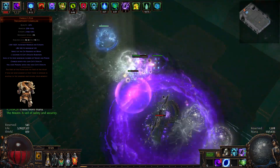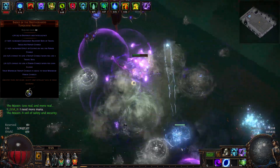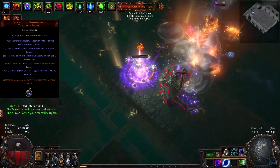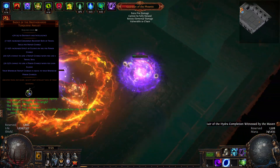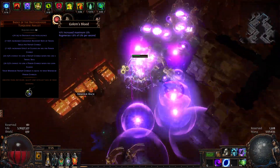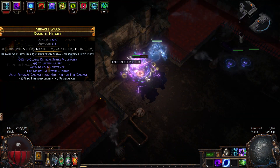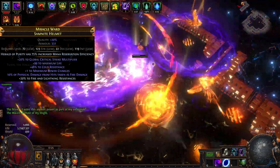To take full advantage of Feral's Fur alongside all our power charges, we use the Badge of the Brotherhood unique amulet. This sets our maximum frenzy charges to be equal to our maximum power charges. Each frenzy charge gives us 4% more damage and cast speed, so with our 11 power charges, we end up getting around 60% more damage from the frenzy charges generated by this amulet. Make sure to anoint Golem's Blood on your amulet for that extra defensive boost. Our next item is a rare helm with lots of life, plus 1 to maximum power charges, a good resistance roll, and 20% to global critical strike multiplier if possible.